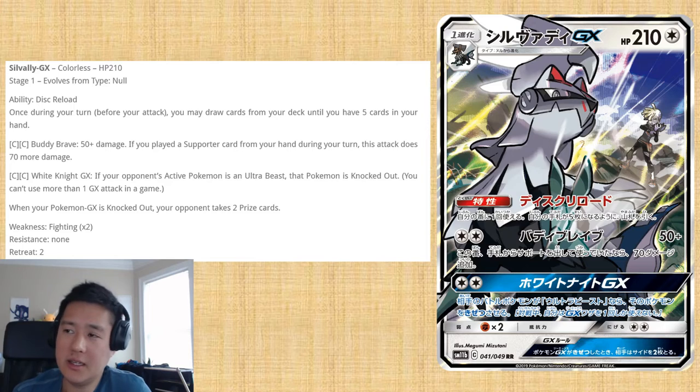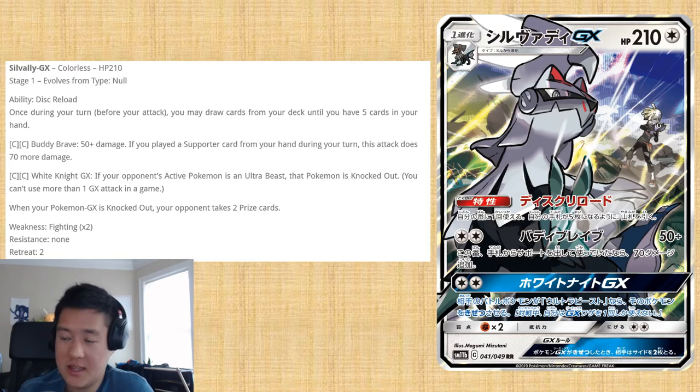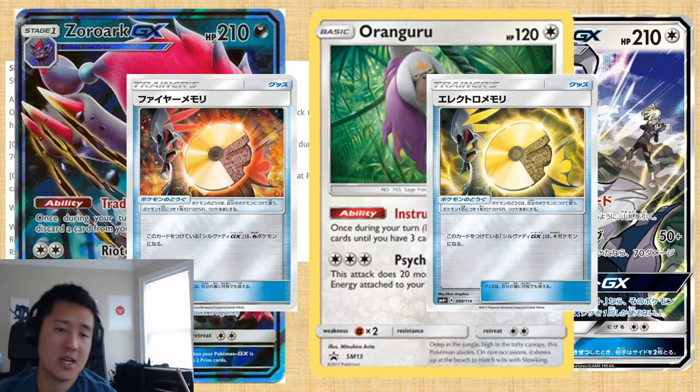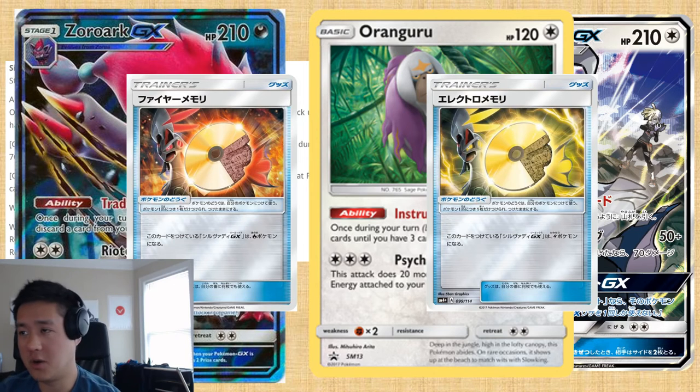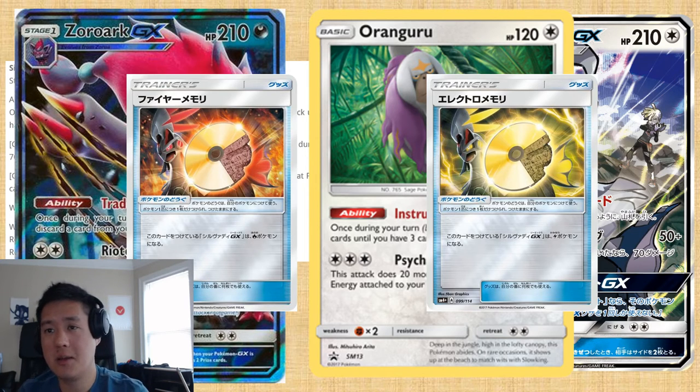One thing to note is that it is a Colorless type, which means by default it can't deal weakness damage. However, it does have a weakness itself, so that's a slight disadvantage. That said, there is some flexibility in that you can attach Memory Discs — like the Fire one or the Electric one — that are still in the standard rotation. So there is some flexibility to apply type advantages, but out of the box it won't be able to do that.